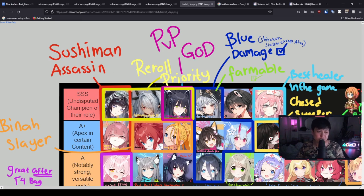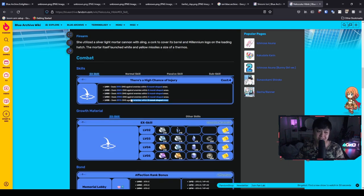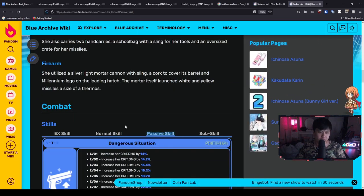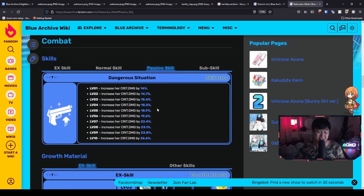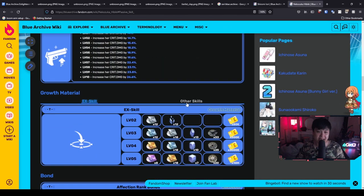Let's start meta-slaving. I'll introduce you to Hibiki. Hibiki is one of the greatest offensive supports in the game. Looking at her skills — for her EX skill, she essentially just does a whole bunch of damage. Her normal skill also does even more damage, targeting the lowest HP unit, so from a raid perspective she'll just be continuously firing at it. Moving to the passive and sub skills — these are incredibly spicy. Her passive increases her crit damage by 26.6%, and her sub skill increases her allies' crit damage by 17.3%. That is a pretty big deal.